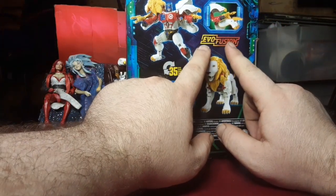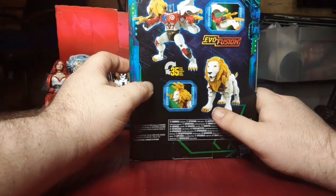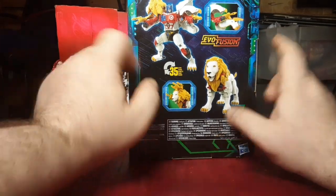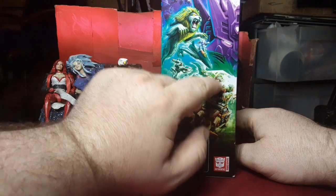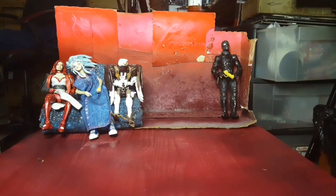They're still playing up the evil fusion thing, except this time it's his own arm combining with his own body. This isn't the first time they've done this character — they did him back in the early 2000s with Beast Wars Neo. He's got a bunch of cool guns that pop out of his mane. On the side we've got the record, the Junkions, Leo Prime, Grimlock and the Dinobots. I'm really looking forward to Swoop. Okay, let's get him out of the box.